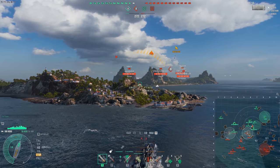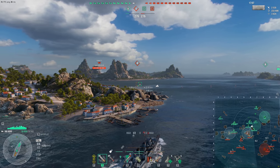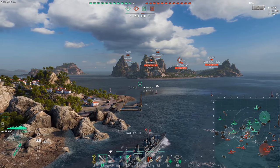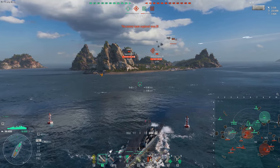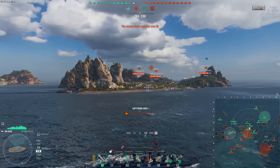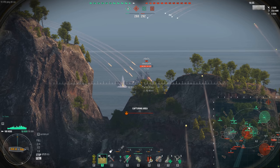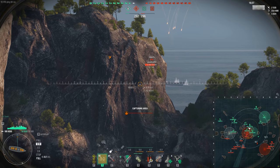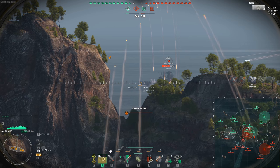This is a paper design of what would become the Worcester, kind of how the Florida is a paper design of what would become the North Carolina. It seems like this is a Worcester with improved ballistics - I suspect it will probably have the Austin shell ballistics, so you won't have the very long rainbow, suborbital shells that many American light cruisers have. They're giving it essentially the Lazo spotter plane with a 10-second reload on that consumable, so you can keep firing at extended range for quite some time. It is a tier 9 and is missing a turret or two from the Worcester, and it does not have radar.